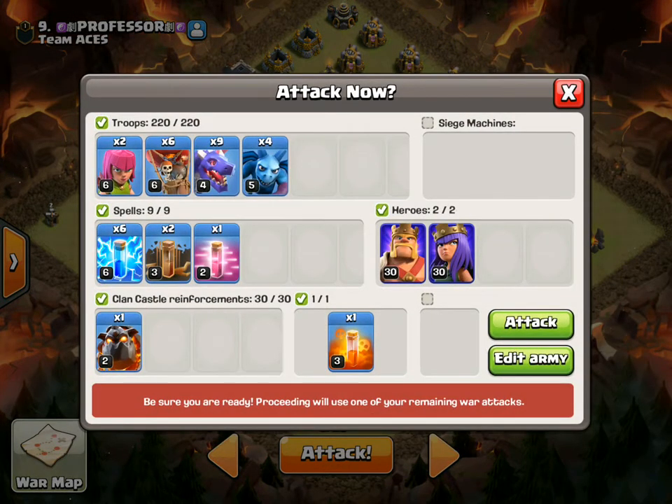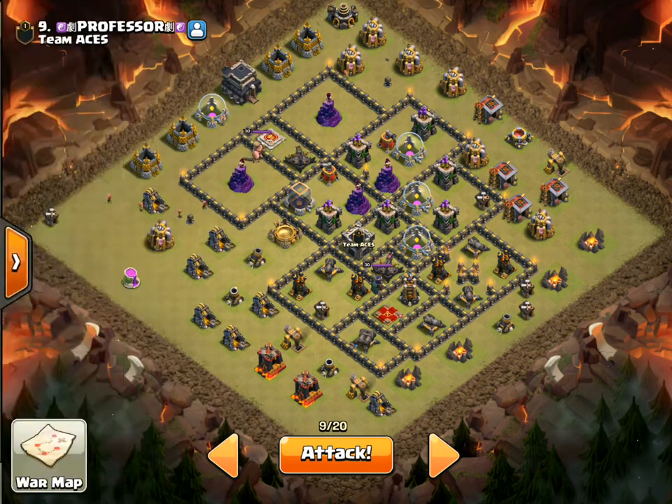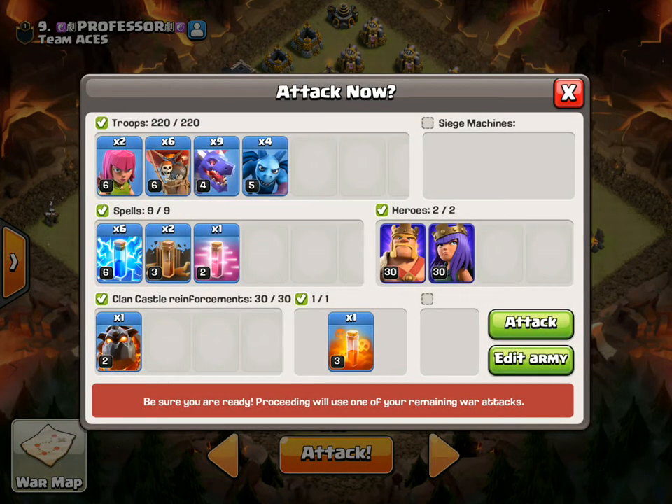So we're bringing 9 dragons, 6 loons, 4 minions, 2 archers. I've got my lightning, my quake, my haste, and my CC. Let's see if anybody's on — nope, nobody's on. Alright, so we're going to go live in 3, 2, 1 — and go.